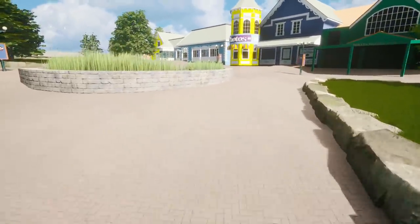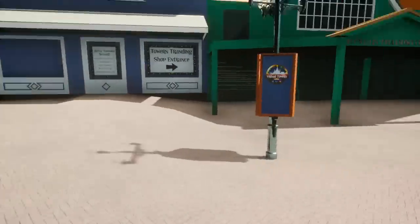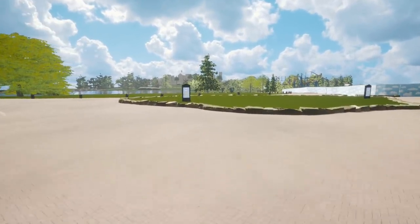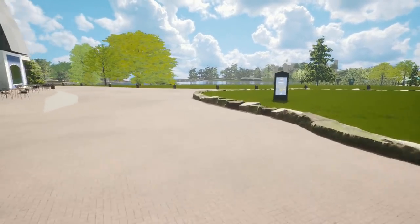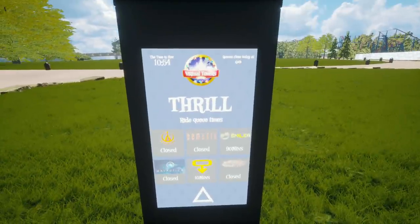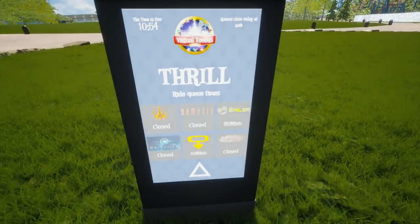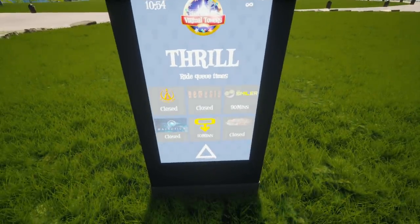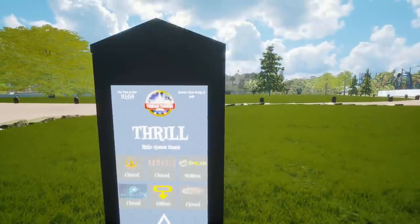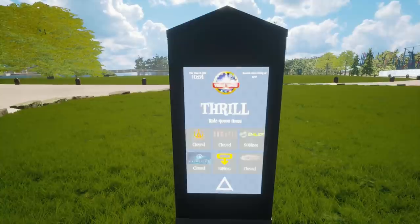The game is free to download in the current alpha build, so any small donations go towards the project - and you get your own little brick too. The time shown is 10:54 and queues close today at infinity - that's nice! We've got a 10-minute queue for Oblivion and 90 minutes for The Smiler. That's typical! And the time is actually synced up with my real time - I don't know if that's coincidental but it's really cool.